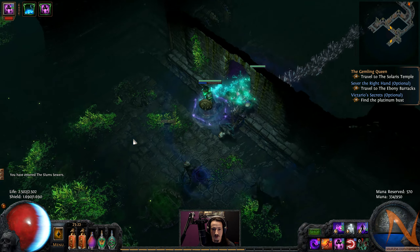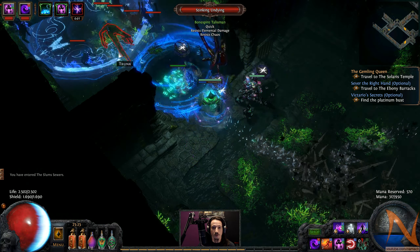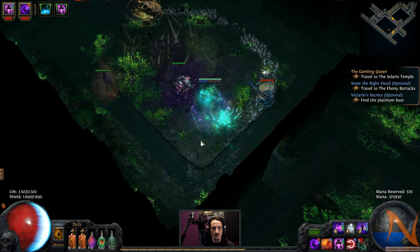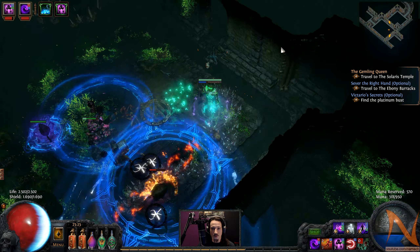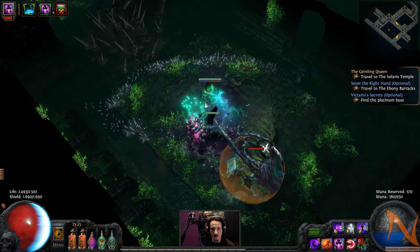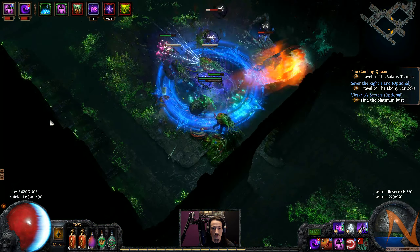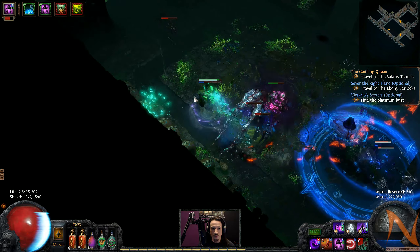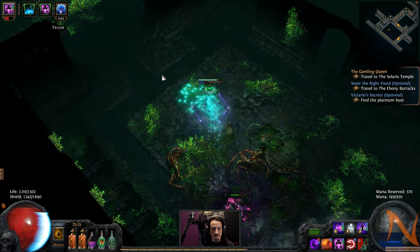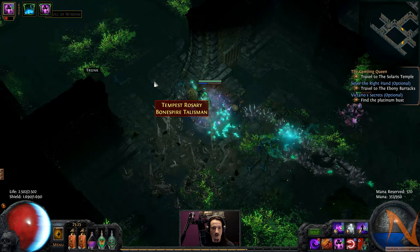This is a level 63 area, so that's six levels below me. There's a bone spire - that's going to be dangerous no matter what level, so be very, very careful. Spine snap - yes, you die. Good monster thing here. Full Essence Drain to the face solves that issue.